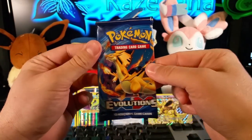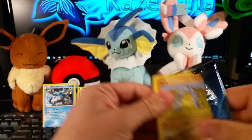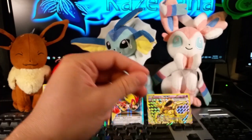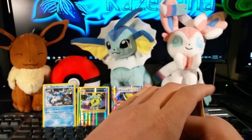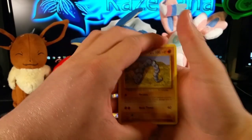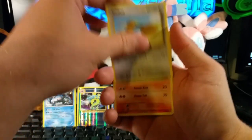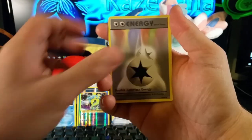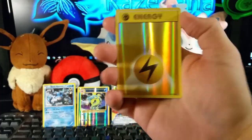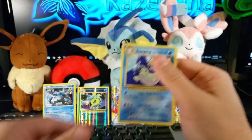Last but not least is Mega Charizard. There's your code — please tell me what you get from the codes in the comments below, because I'm interested to see what you guys get too. We've got Onix, Staryu, Pikachu, Doduo, Ponyta, Double Colorless — that's awesome — a Super Potion, Charmeleon, a reverse holographic energy which is really cool, and our last card of this blister is a regular rare Dodrio.